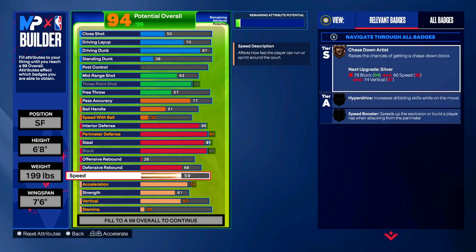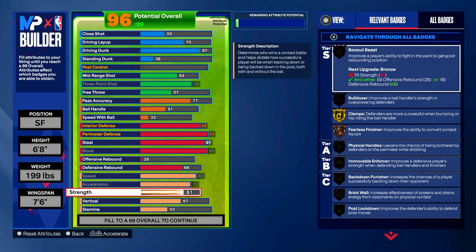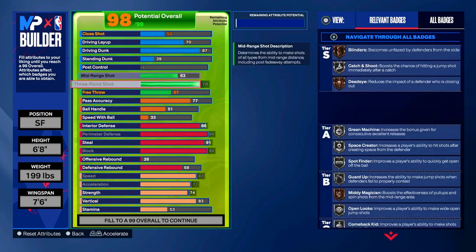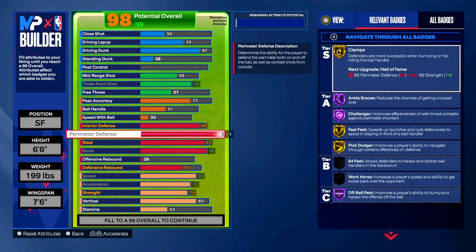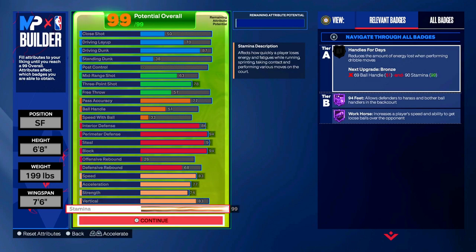Y'all need good physicals for a good build. For the speed we're going to be at an 83. For acceleration we're going to max out to a 77 - as fast as humanly possible. For strength we can't be a slug, especially when we're clamping - we're putting strength all the way up to 74. For vertical we need at least 75 for contact dunks and we're going to have 83 vertical. Let me verify everything is correct: 50, 70, 87, 38, nothing in post; 63, 78, 57; 77, 51, 33; 86, 91, 94, 68; 83, 77, 74, 83 - all good.